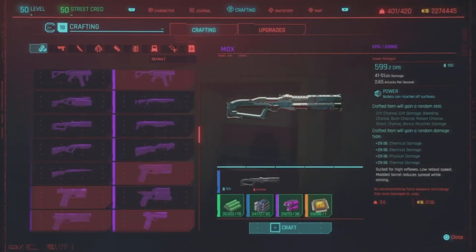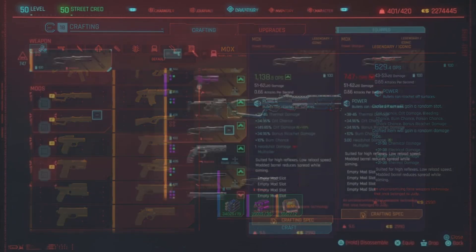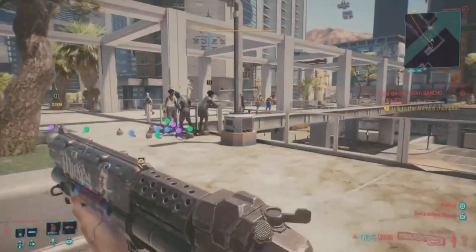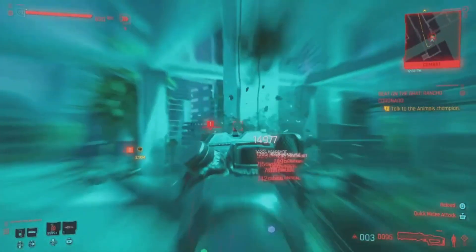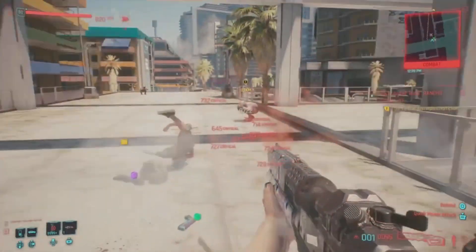Remember, you have to finish all of Judy's side missions — this weapon becomes available after her last mission when she heads out of Night City. If you're having any issues locating any of these legendaries, just hit me up in the comments and I'll walk you through it. The legendary Mox shotgun is the second best weapon on this list — it fires incendiary rounds, spitting fire at enemies, and has really good knockdown distance.